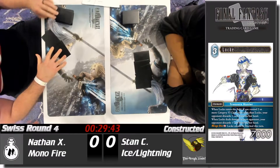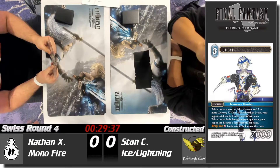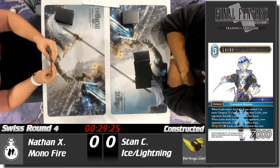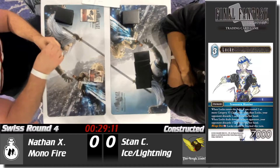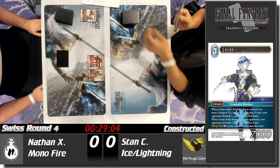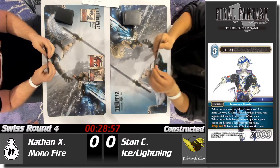Here we've got Nathan versus Stan — the modifier versus some ice lightning. Nathan starts and decides to keep that hand. With a modifier fire deck, he's going to start right away — look at that — with a Godot into a Red X, just straight aggression. That's a great play. Ice lightning isn't particularly fast.